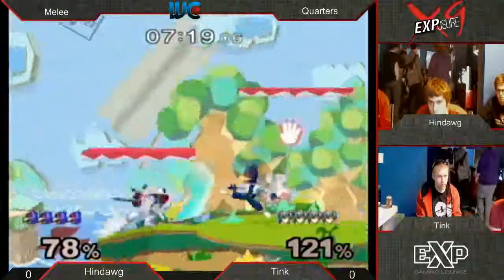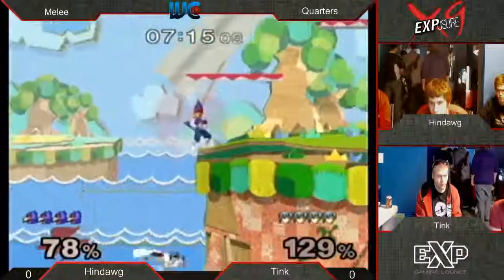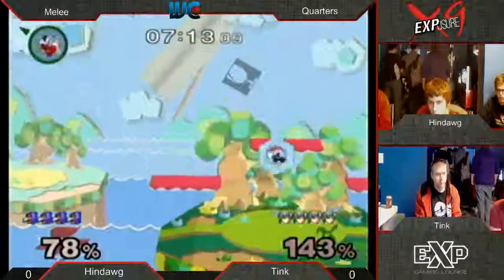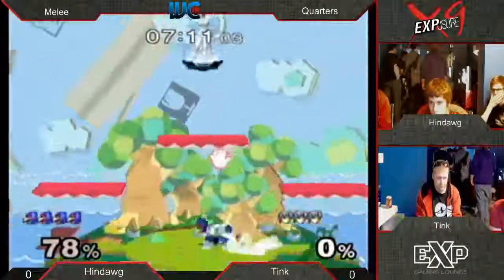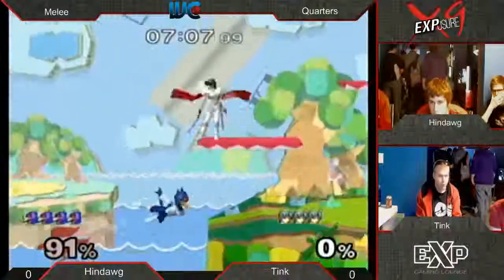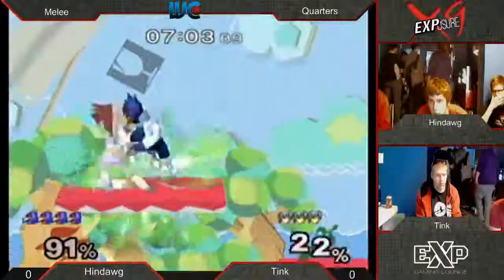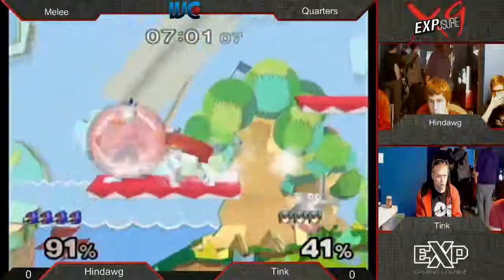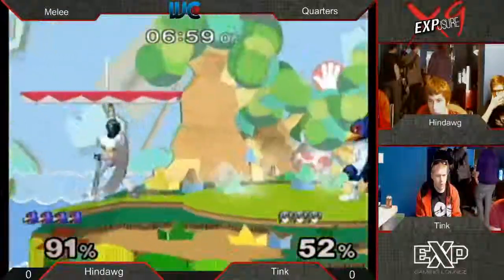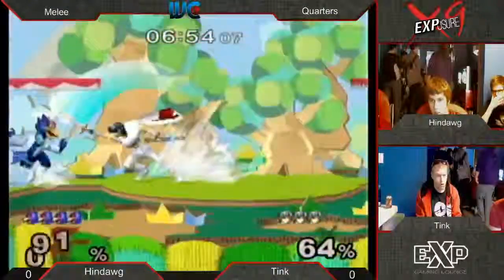Oh, the up smash connects! Not quite spacing that forward smash. That covers both options right there - you try to go low, Marth the Peeler gets you. Try to go high and the ledge hop back here will get you. Oh, another up smash - that's probably an accident. I believe both of them were probably accidents.